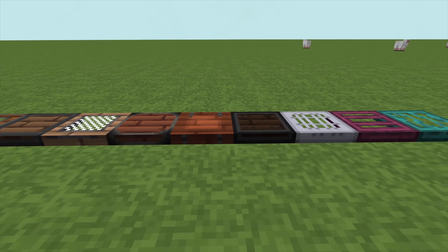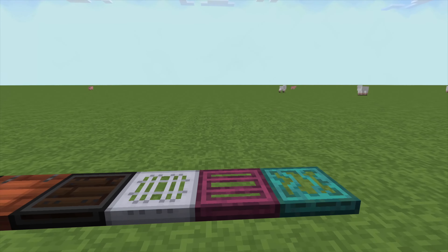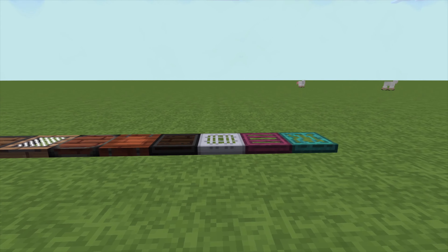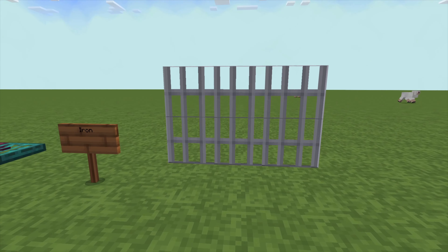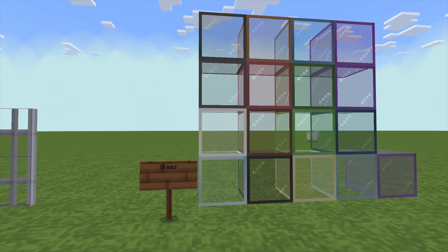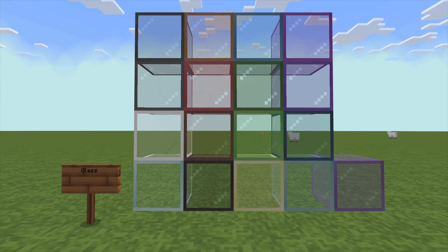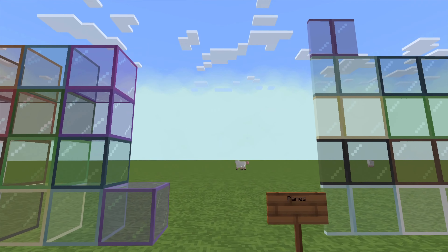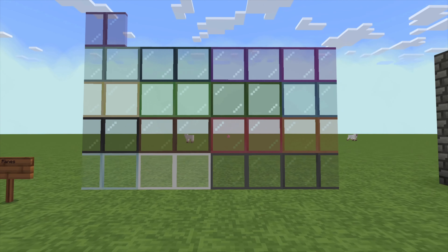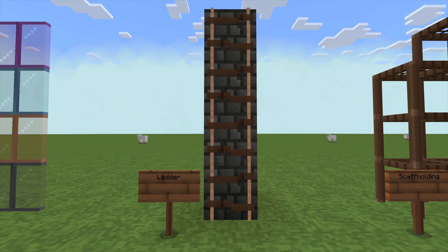It looks like some of these textures haven't been updated — those look like the normal ones. It's been a long time since I've even played on the normal texture. Iron looks okay. Hey, look at that glass — you can see all the way through it, very slim border, I like it. Very cute. Canes look good. Oh, look at the ladder — I actually kind of like that, it's a little rickety old ladder. It's kind of cute. Let's go over to the scaffolds.